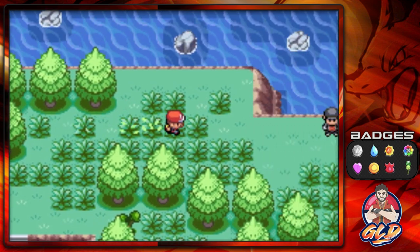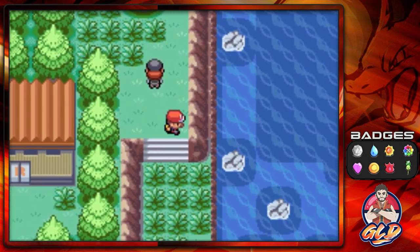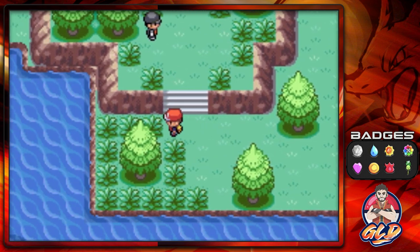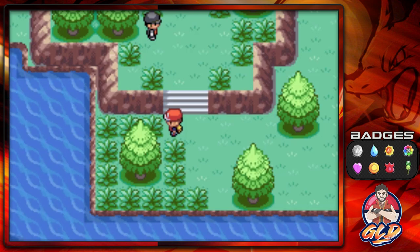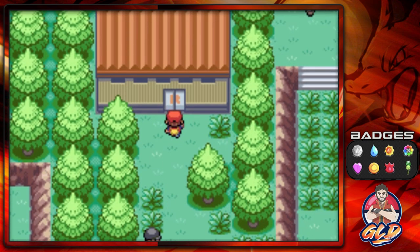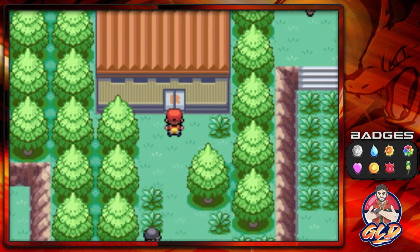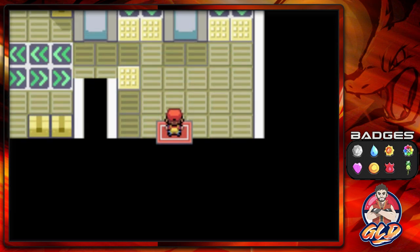Team Rocket has taken over the meadow and we can't get through their warehouse without the second password. We went through one password already. Since we're playing Pokémon Fire Red slash Leaf Green, this is pretty much a prelude to what will eventually go on in Pokémon HeartGold and SoulSilver. Here are the two passwords — the warehouse door has opened!